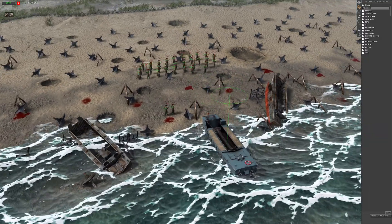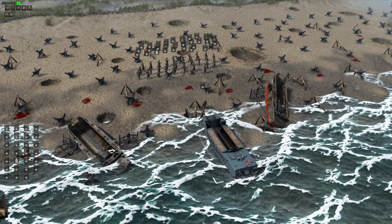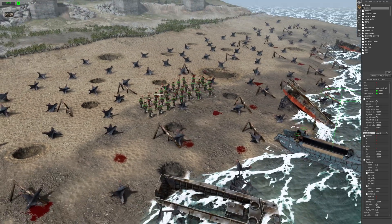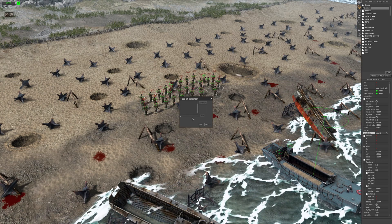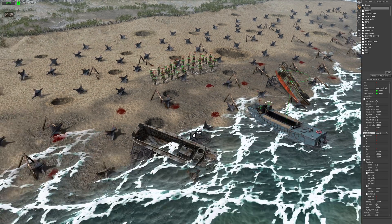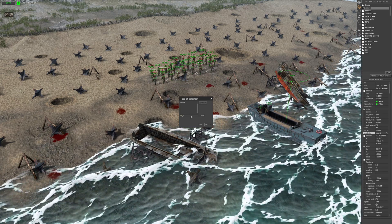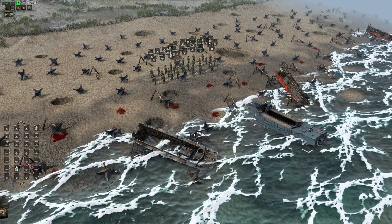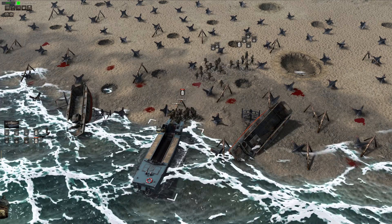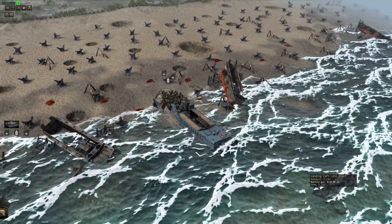First things first, you're going to need a boat - this one has two crewmen. Let's tuck the crewmen in there. I've got 30 soldiers here, that's what the vehicle can carry. Let's give them a tag and call it 'us_infantry_one'. Let's give the boat a tag - 'lca_underscore_one' - and then a hidden tag. Now let's get all these guys in the boat. Awesome, they're doing that now.